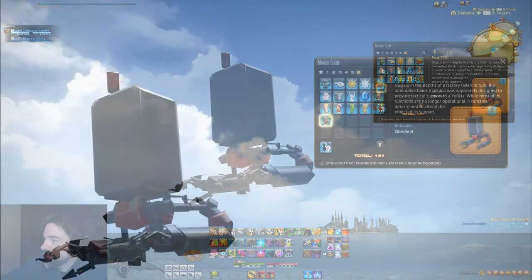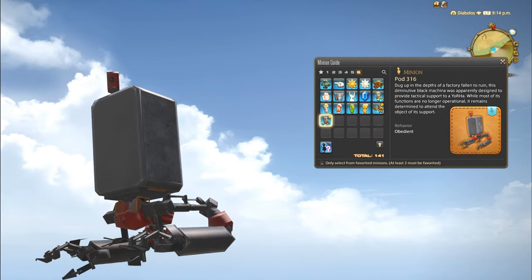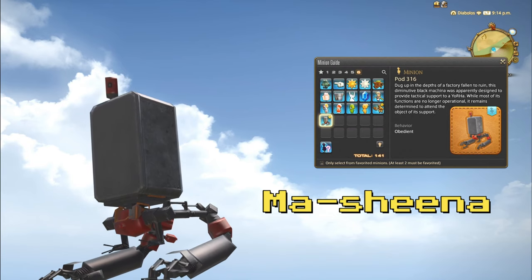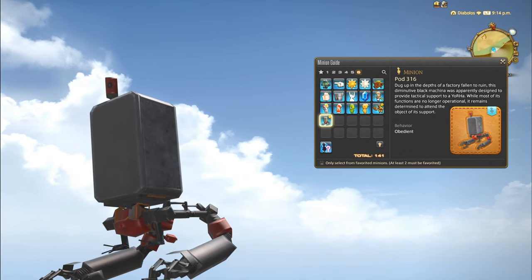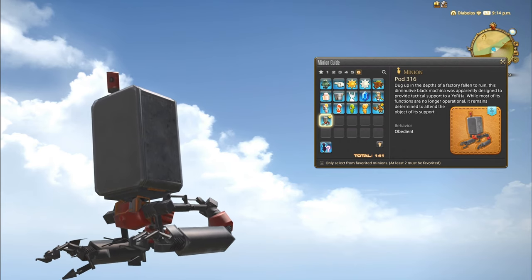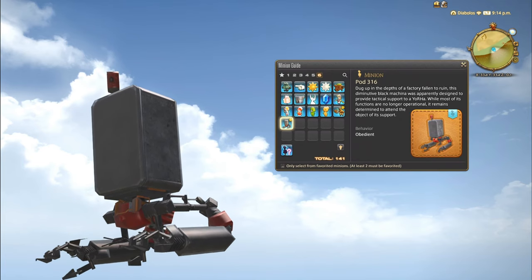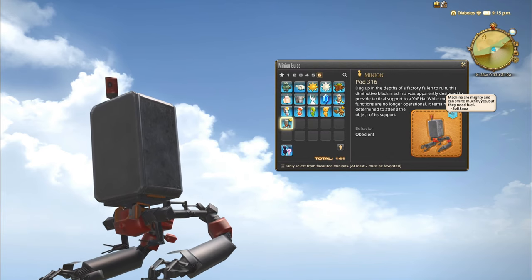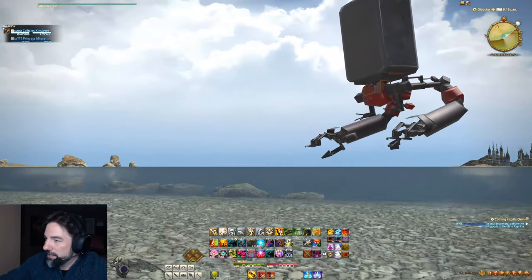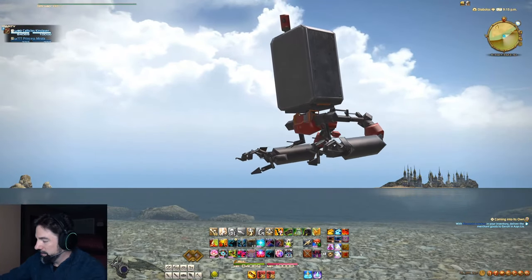Here's what the text says: 'Dug up in the depths of a factory fallen to ruin, this diminutive black machina was apparently designed to provide tactical support to YoRHa. While most of its functions are no longer operational, it remains determined to attend the object of its support. Behavior is obedient.' And the hidden text says: 'Machina are mighty and can smite muchly, yes, but they need fuel from soft knocks.' Pretty cool minion — pretty pleased with this one.